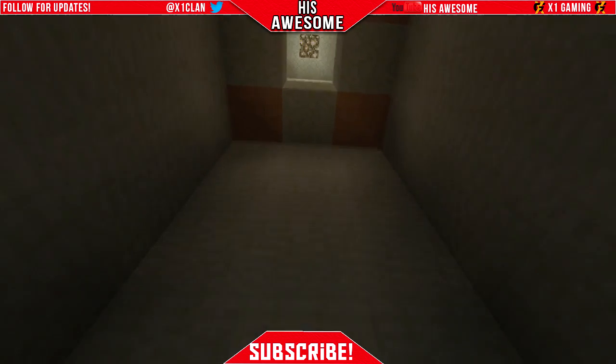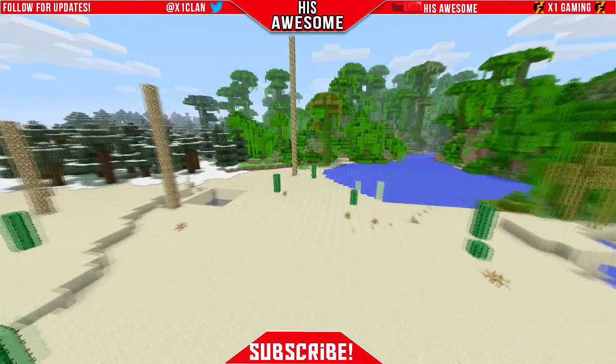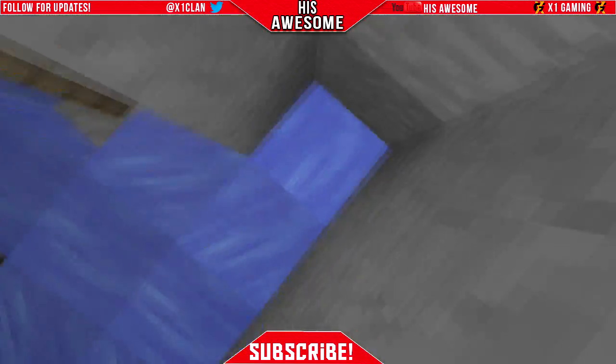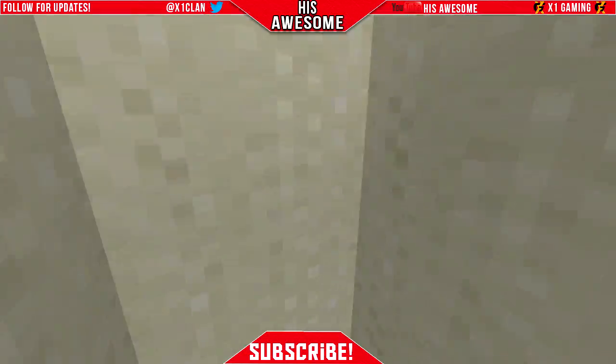Let's go ahead and get out of this temple. If you come this way, all the way down here, you'll be greeted with an abandoned mineshaft — my bad, it's an abandoned mineshaft. It's pretty big. I'll just show you a little part of it so you can see. Right next to it there's a monster spawner.